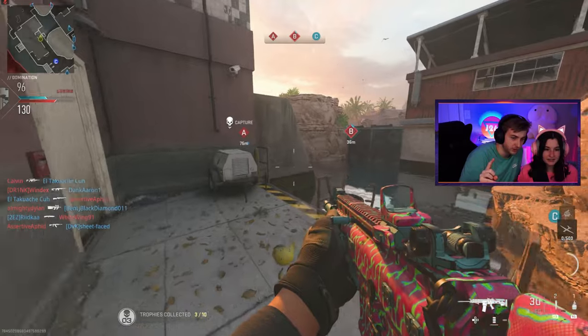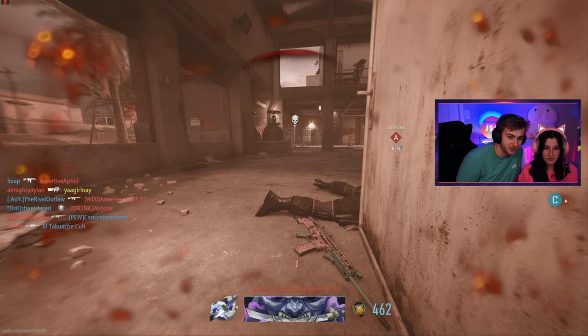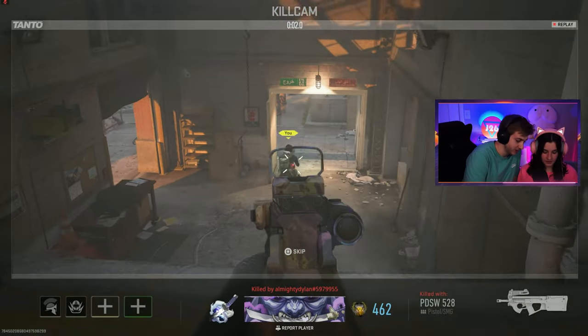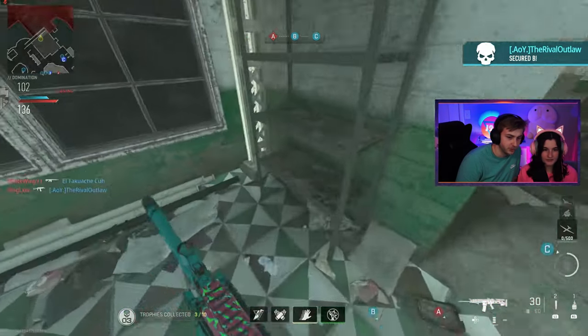Your left trigger — the bottom one — is how you aim, and the right one is how you shoot. And then you just hit this to skip the kill cam. So go find somebody and try to shoot them.